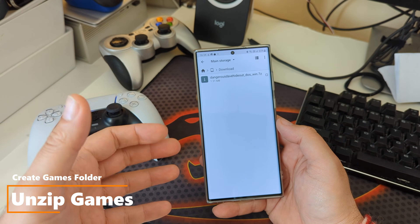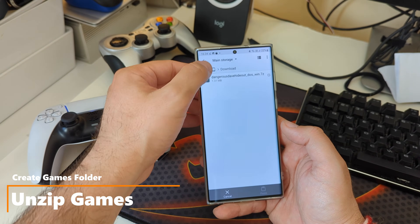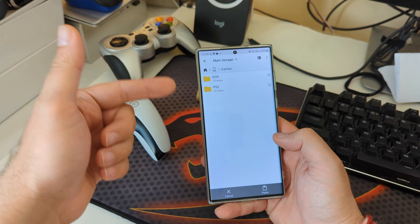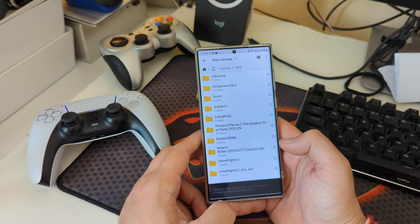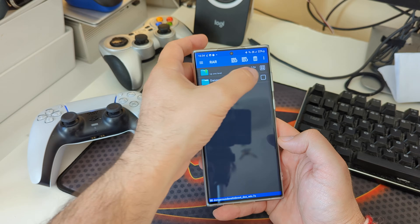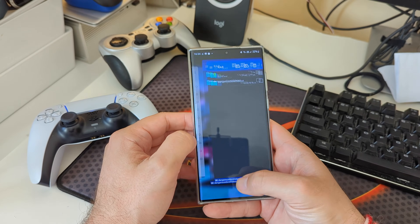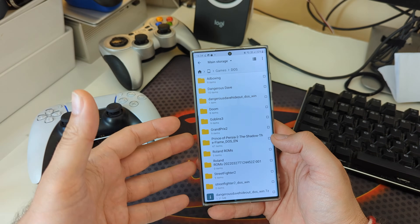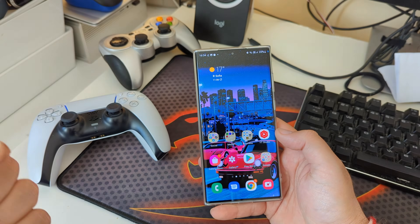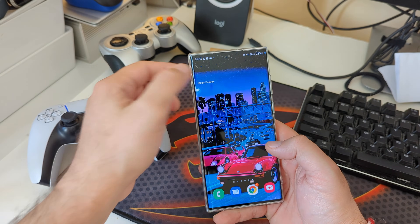Once the game is downloaded in your download folder, unzip it into a specially created folder. I've created a folder called 'games' on my main storage. I use a free tool like RAR to unzip it — just select, press OK, and it works just like a PC. Then using CX File Explorer, I can see the Dangerous Dave folder is there and ready.